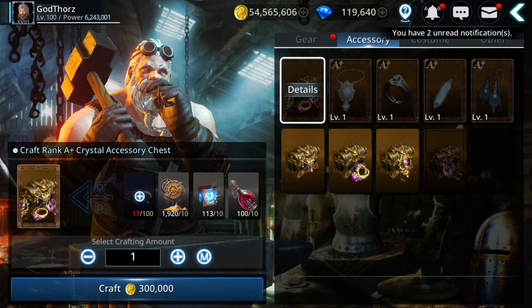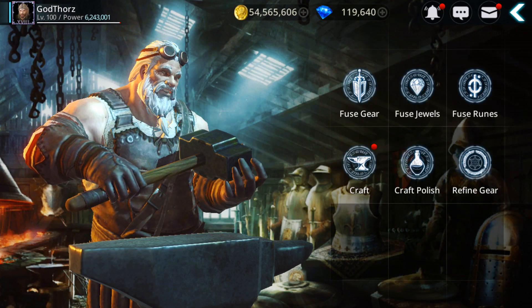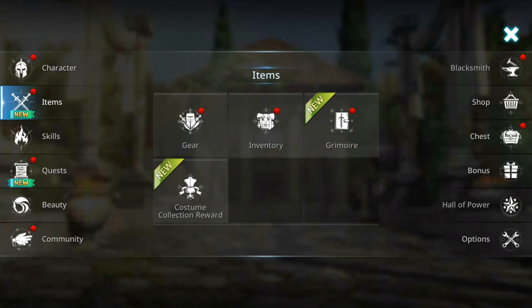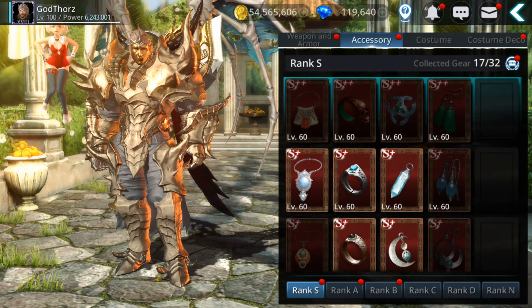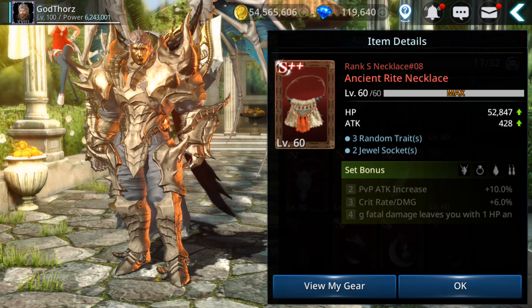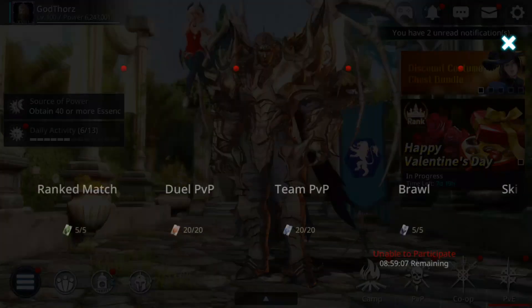That's how you get the Crystal accessories - it's best to craft the random chest and hopefully get different pieces. That's how I got my three pieces from that set. Now, the next tier - the strongest accessories right now - these ones are very good for PvP: the Ancient Right accessories.